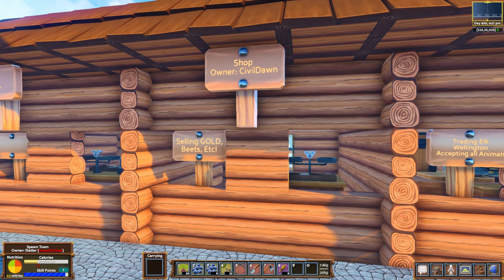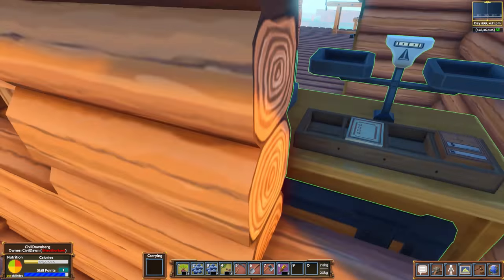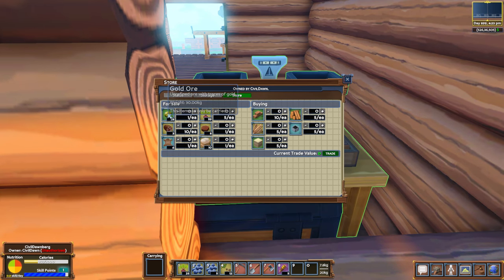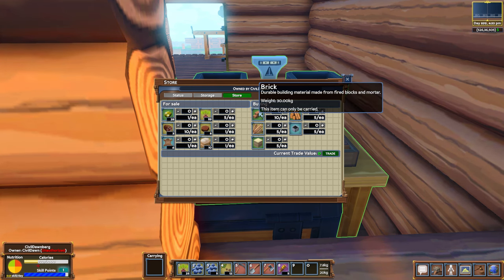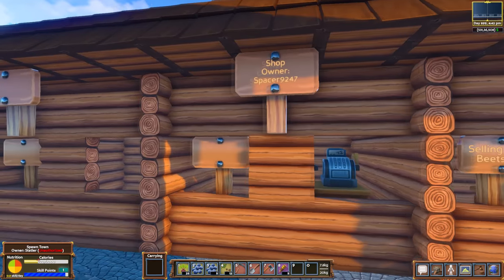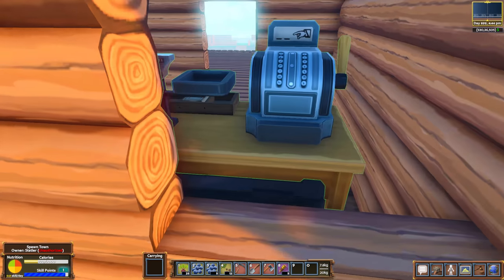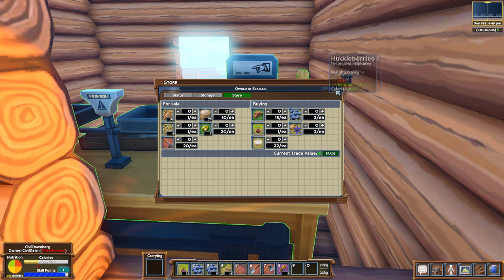What else do we have here? Selling gold, beets, etc. Who's this now? Civil Dawn — what do you have? Let's go over here to the store. For sale: gold, beets, baked meat. And then they're buying stuff like bricks, lumber — five each for lumber — pitch, wheat, sand. Just to kind of help you get some money on the server. Look at all these shops. We've got Spacer over here — just like wheat. Buying berries and stuff. Very good.